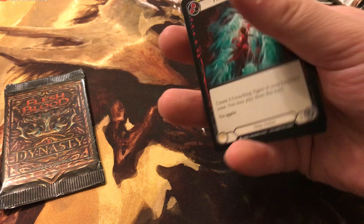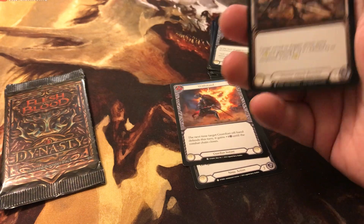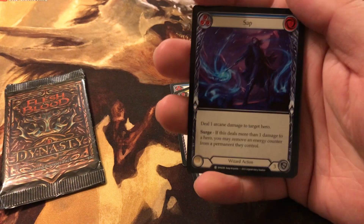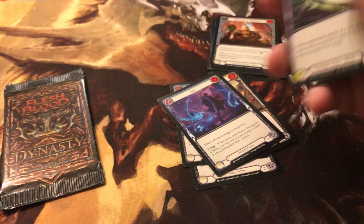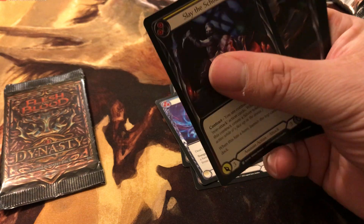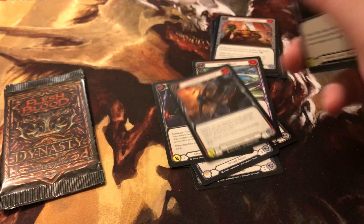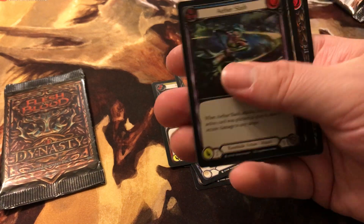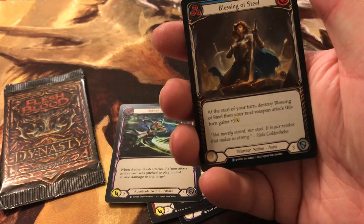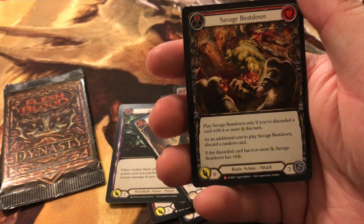Predatory. Withstand. Puncture. Sap. Aether Slash. Slay the Scholars. Nail Annihilate. Foil Aether Slash. We got a rare: Blessing of Steel. And a mythic rare: Savage Beatdown.